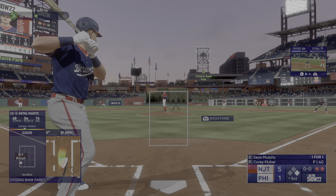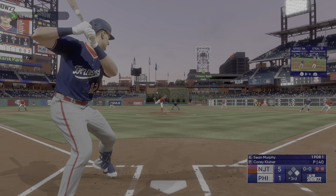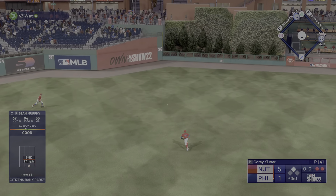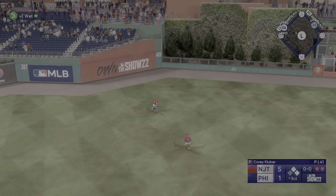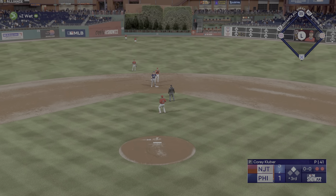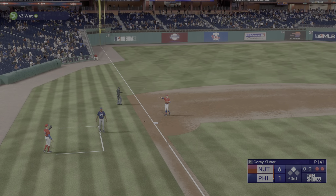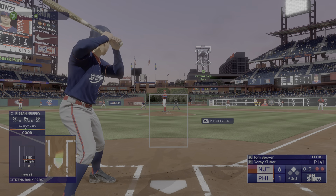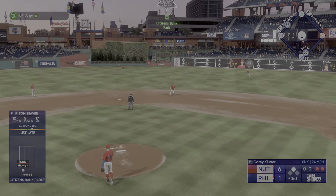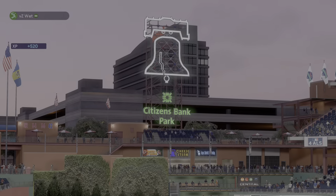Here's Murphy now — this guy with big-time power and an elite defender — and he grounds one back up the middle, sneaks through for a base hit. Here comes the runner, he'll score easily and the lead is up to five. Next to hit will be the pitcher Tom Seaver, number 41 — up the middle. Tom Seaver — Seager fires over to first, third out.